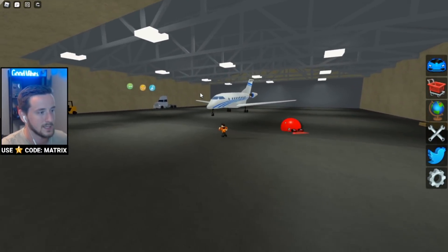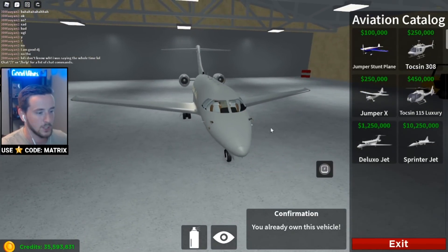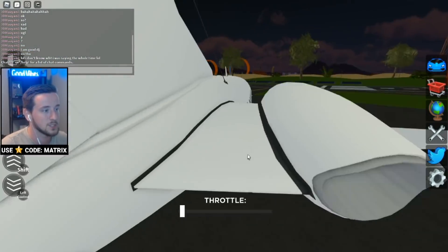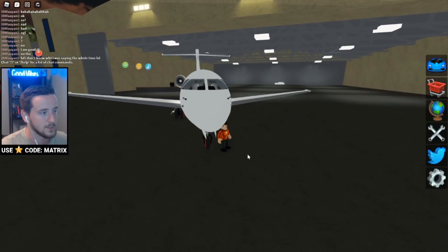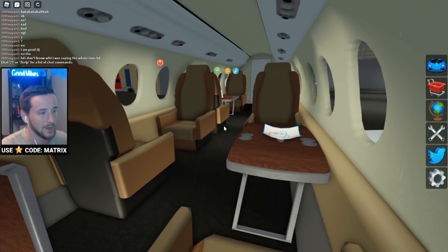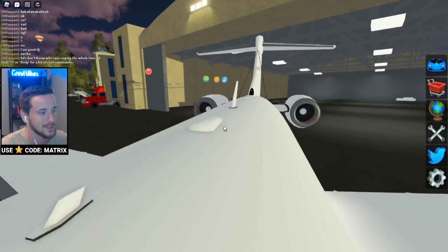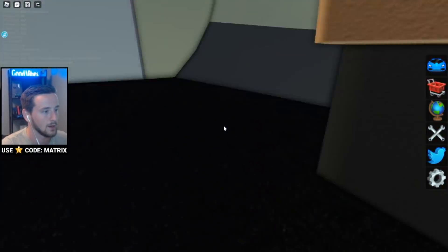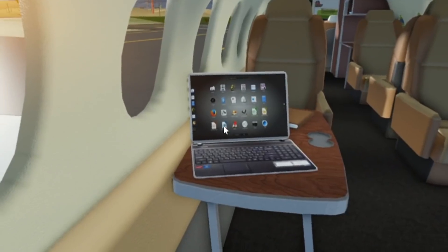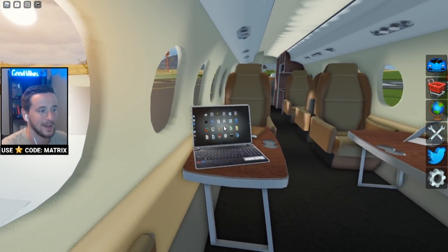We found the airport dealership. I'm guessing it's the Deluxo Jet — we already own it, but it's been completely remodeled. Let's pull it out. Can we get an interior shot? Oh yeah, we can sit in the seats! This is the inside of the private jet — you can see cups and plates and stuff. There's a laptop in this spot with a whole bunch of images. It'd be really cool if it had like the Roblox game page for Vehicle Legends as a small Easter egg on that little screen.